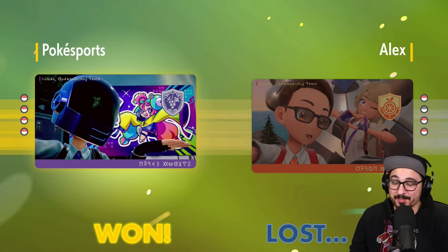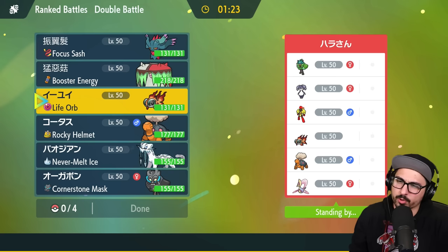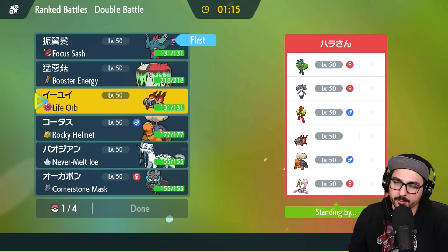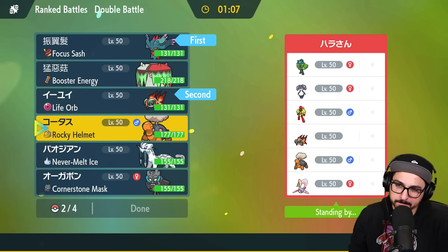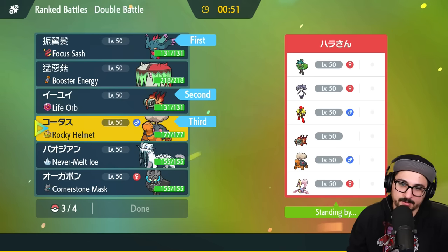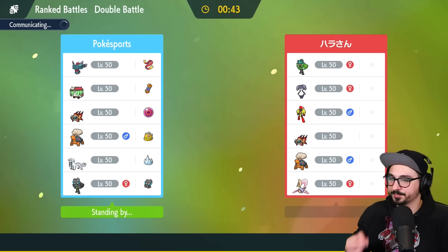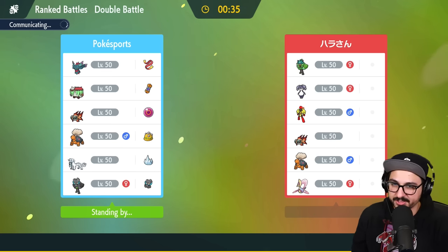GGs, Alex. Another Indeedee Armor Rouge — great, not really. Also Ogerpon — fascinating. Instead of making the same mistake as last time, because I shouldn't have gotten away with that and I'm fully aware of that, I'm gonna go with the Flutter and the fish. I would love to bring my own Torkoal — yeah, I will bring my own Torkoal, why not. Then last but not least, they've got one, two, three fire types on their side. Maybe I don't bring Torkoal, I bring cornerstone and old Greg in the back. My goal has to be to prevent trick room at all costs.